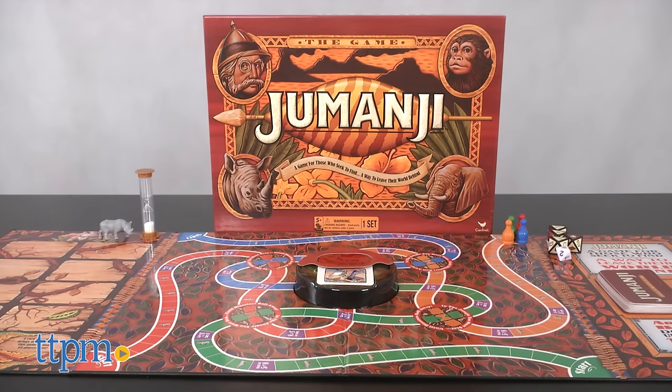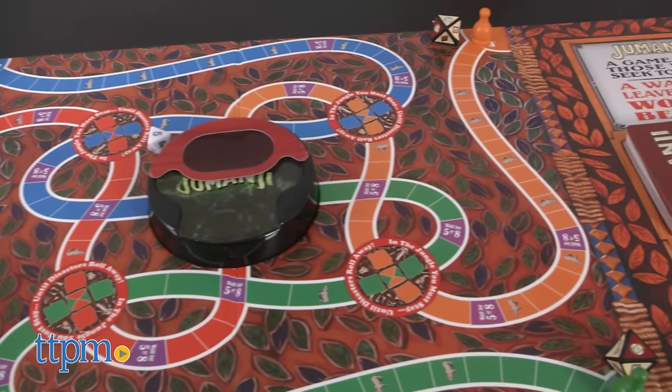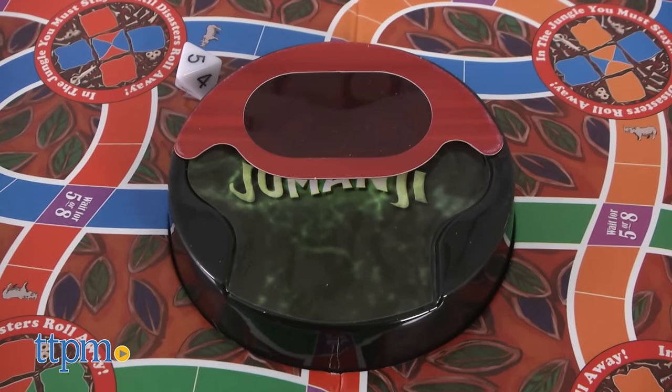Based on the popular Jumanji movie starring Robin Williams, the Jumanji board game from Cardinal is played in a similar manner to what you saw in the movie, except animals, hunters, and monsoons will not pop out of the game and chase after you. Instead, you're traveling through a symbolic jungle in an attempt to reach the center of the game board first and shout Jumanji to end the game and win.